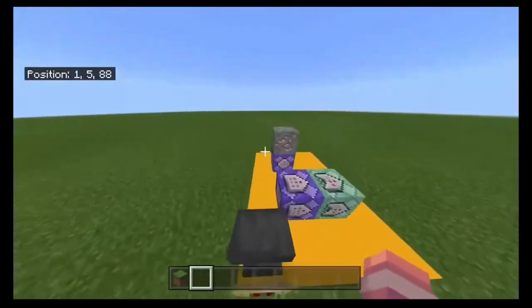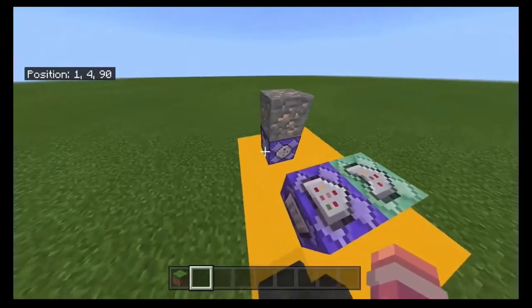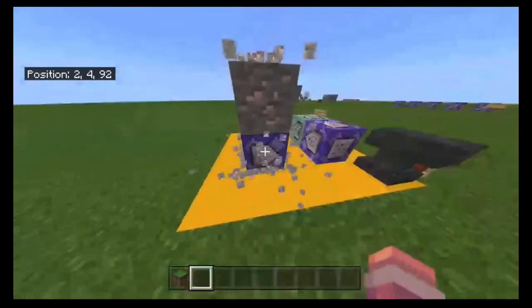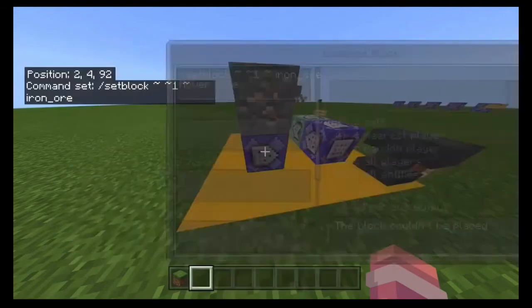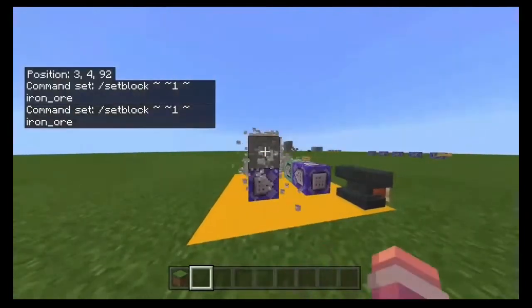Very simple, only a few commands. So first of all you will need a command block. The command for this is: /setblock ~ ~ ~1 ~ — it has to be this command for it to actually work, and you'll have to keep that one there otherwise it just wouldn't work at all. It will also need to be set to repeat and always active.